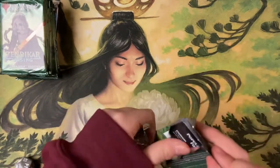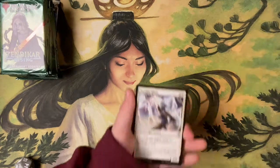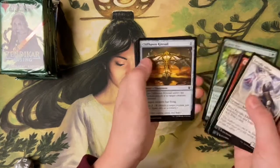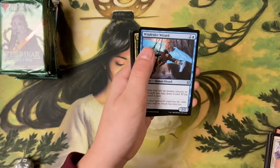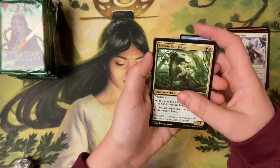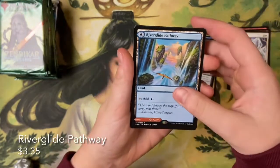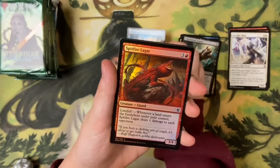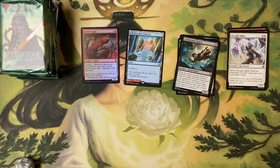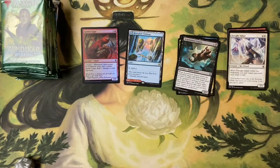I wonder if they'll ever reprint Garrison Cat — I kind of hope they do. Alright, into pack one: Wind Rider Wizard, Root Grazer, Patience Expert, River Glide, Oil Spitfire, Lagak — very nice — and a nice Island pathway. Already a good start with that pathway.